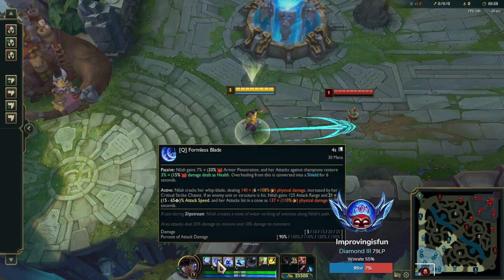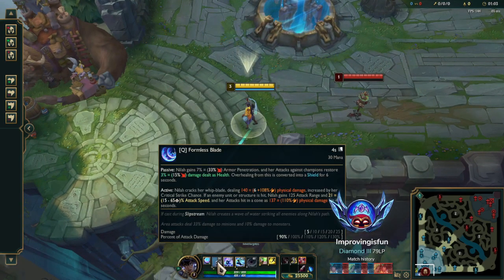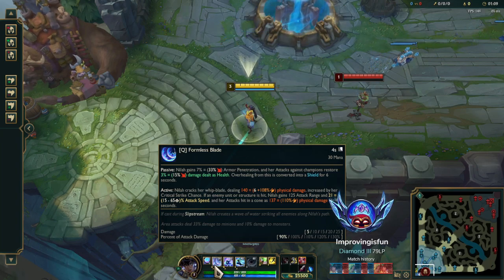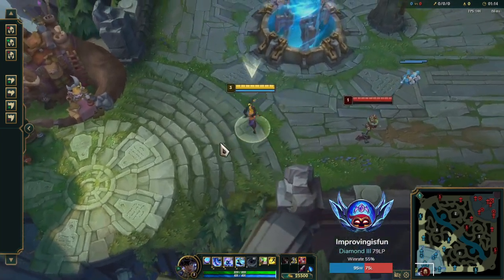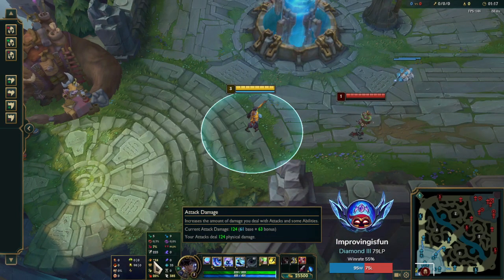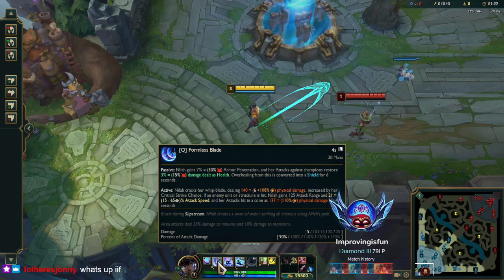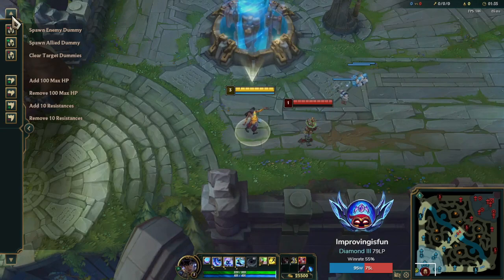When you put another point in Q, the Q whip goes up by five damage base and then 10% AD scaling. The 10% AD scaling is obviously very good, but you want to get more attack damage so that that 10% means more — right now we only have 124 AD with one item. Also this AD ratio goes up based on your crit, so having crit on this champion is very important because it gives you more armor pen on your Q and more healing when you're fighting. This champion needs to build crit — you can't do a bruiser build, it won't be very good.